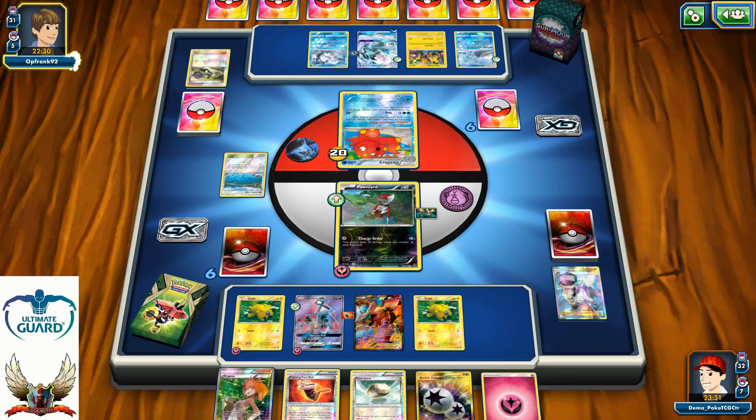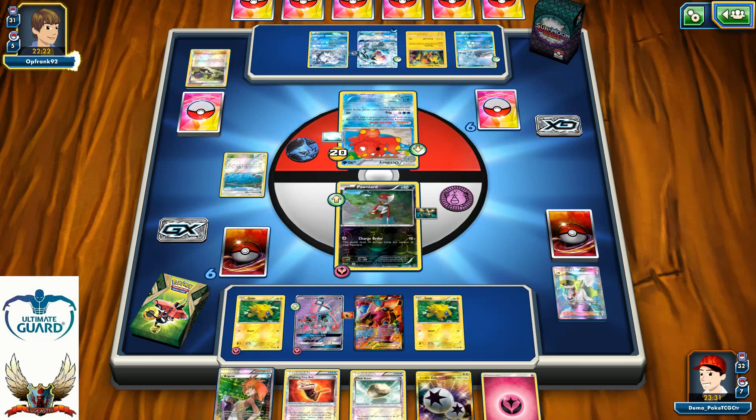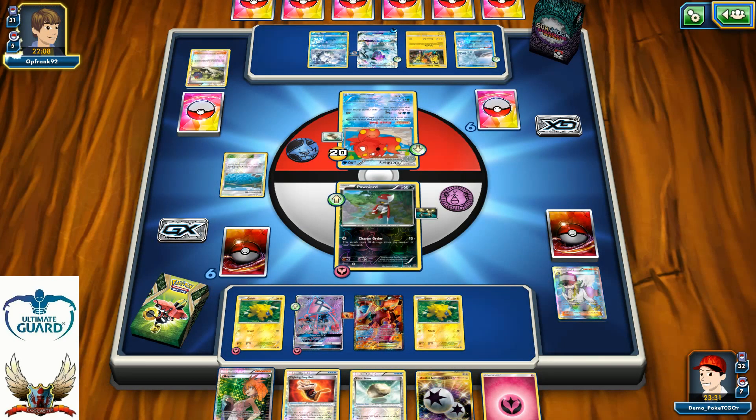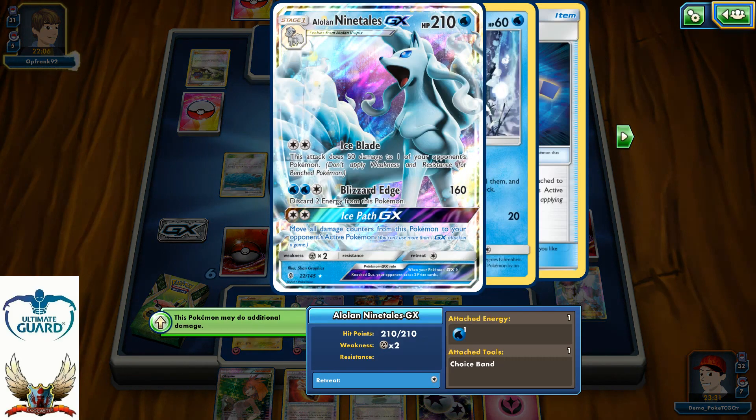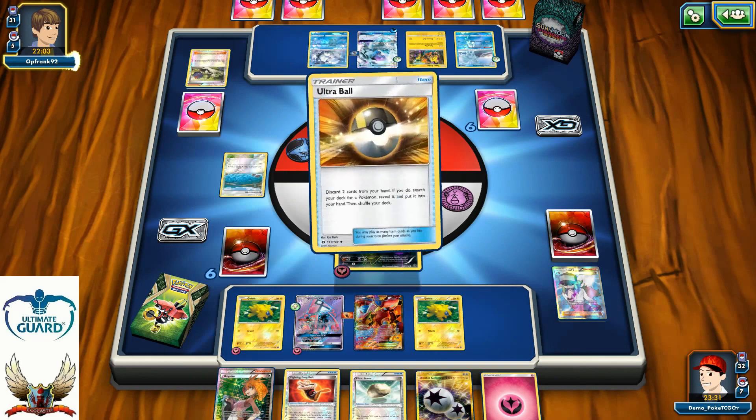I'm just struggling hard here, having a hard time finding the resources I need. And finally there's a Float Stone for my opponent, so right now he can just knock out my Joltik. But if he does that, I can go for 180 with my Bisharp. Unfortunately, it's still not enough for the knockout against that Ninetales. That's the reason why Galvantula would be such a nice thing here.